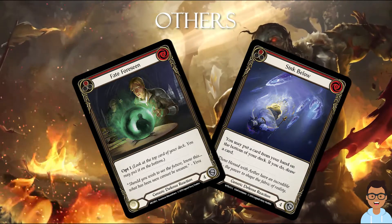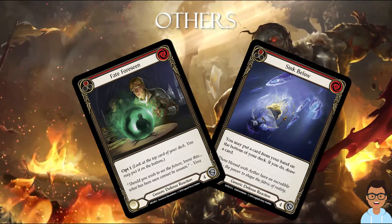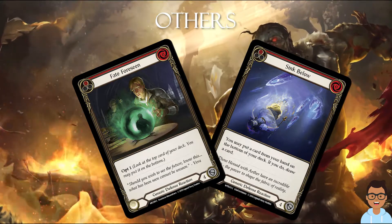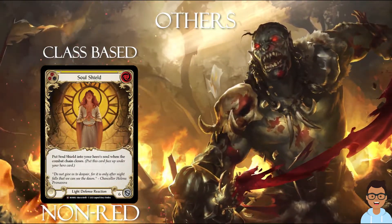We also have cards such as Fate Foreseen — these are some of the defense reactions you could include in your deck. It blocks for 4. Most red defense reactions block for 4 for the cost of 0, so it's very efficient. If you bring up the value, then you have cards such as Soul Shield and cards like that.